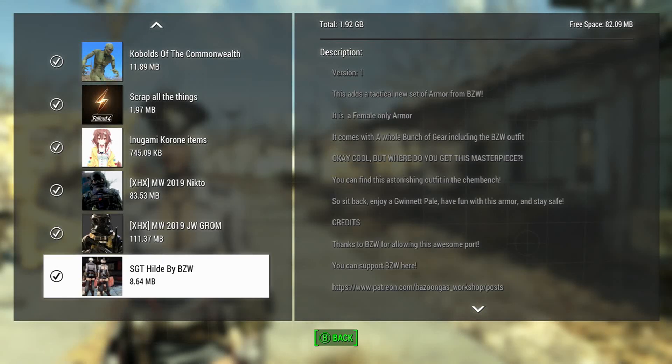Alright everybody, so today we're looking at the SGT Hell Day by BZW. Another cool set of armor. It's a female armor. It comes with a whole bunch of gear including the outfit.